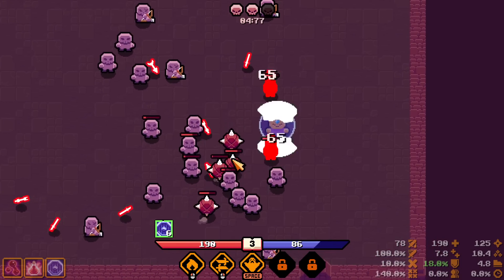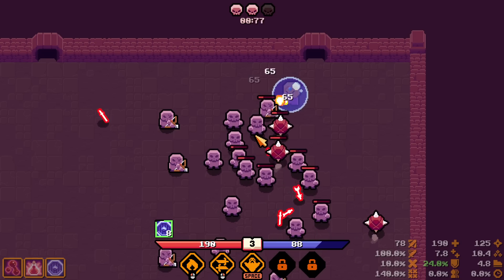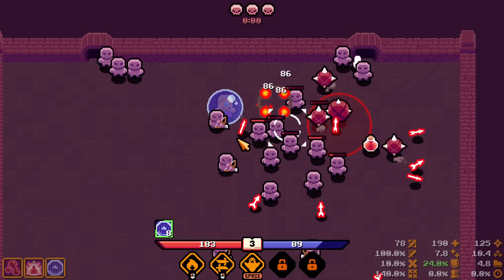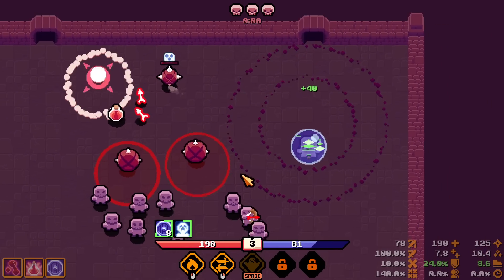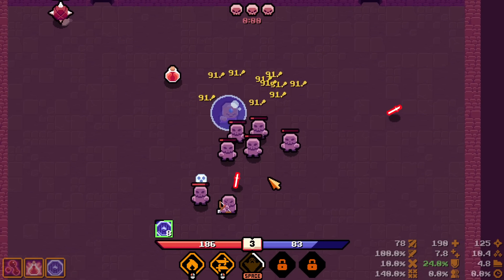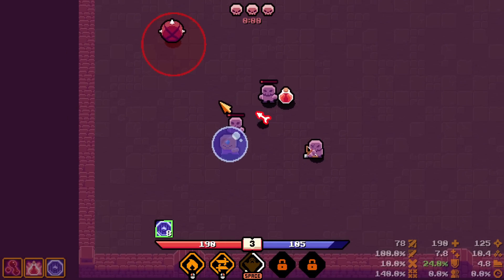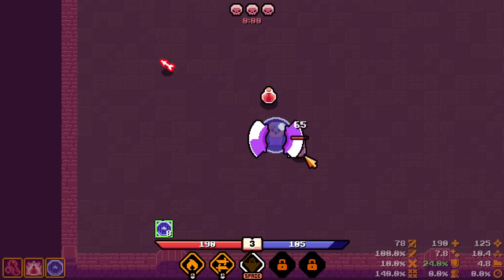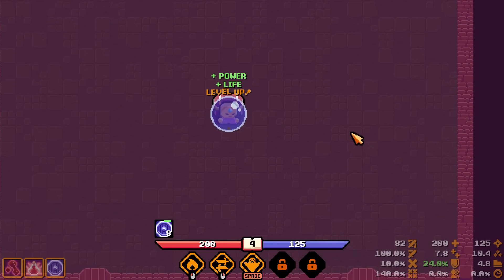My idea is to spam the Two Blades so I always have the damage resistance shield active. These spikey enemies explode on death — normally that's one of my least favorite mechanics in games, but here they explode so slowly that it really doesn't matter. I'm okay with explosions on death that give you half a second of warning before the boom.